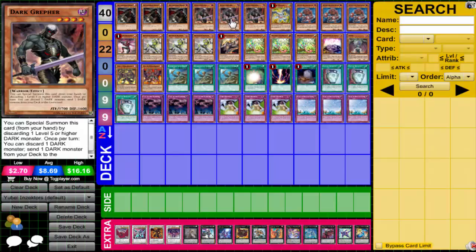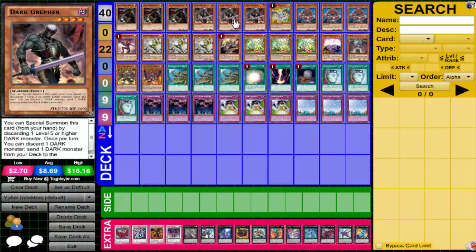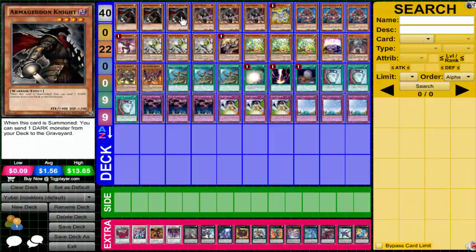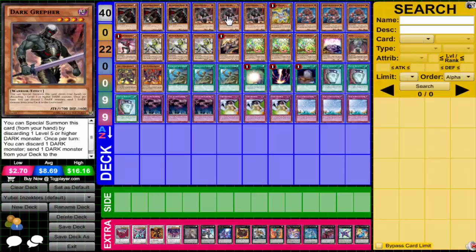You probably don't need to run triple Dark Graffer - you could probably cut him down. If Hornet went up to three, I'd probably cut Dark Graffer, because at that point I don't need as much sending or discarding. I'd probably go ahead and put Graffer down to one and put Hornet up to three. Right now I enjoy these - all my monsters are dark, so you can just go Dark Graffer, send Hornet, send You Bell, let's go Zephyros - so nice.